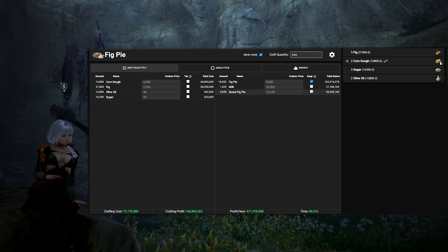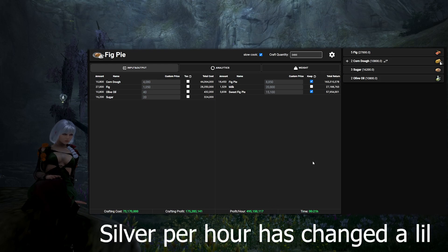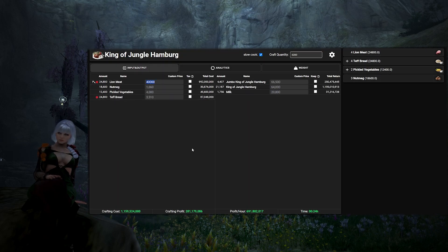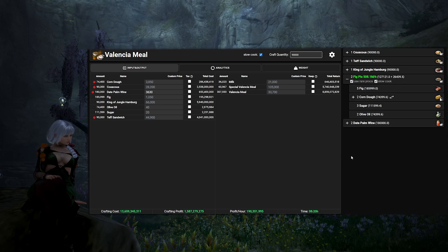Going back to the Valencia Meal page, I won't expand Date Palm Wines since I'll be buying them from the Central Market. Now I'll look at Fig Pies. I'm going to buy all the ingredients from the Central Market and keep them to craft into Valencia Meals. Seeing the silver per hour at $479 million per hour, I'm more than willing to craft these. Going back to the Valencia Meal page, I can now expand Fig Pies. Moving on to King of Jungle Hamburgs, since Alime Meat is capped at $40,000, I'll input that custom price. But I realize I don't have any lime meat and can't buy it on the Central Market, so I end up not expanding King of Jungle Hamburgs and will buy them on the Central Market instead.